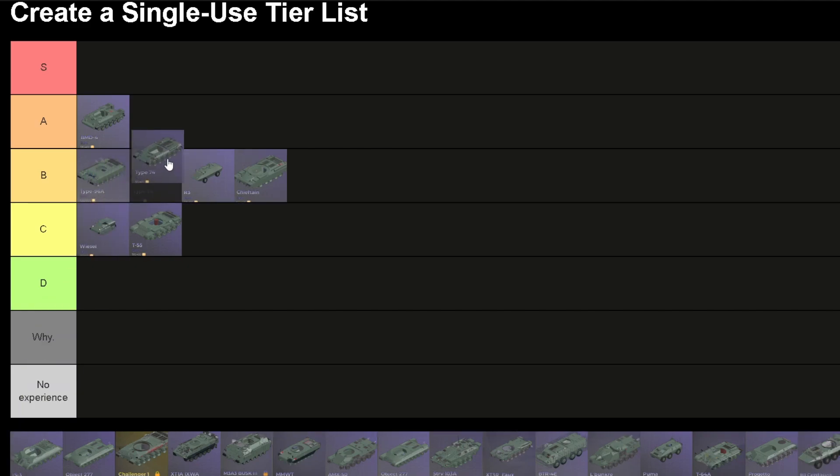Type 74. This thing has a hydropneumatic suspension system and its armor is decent. I think it's slightly better than the T55 but at least it's faster, so I'm gonna put this on B, above the R3 and the Type 96.